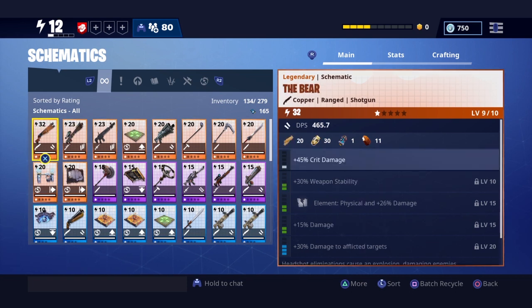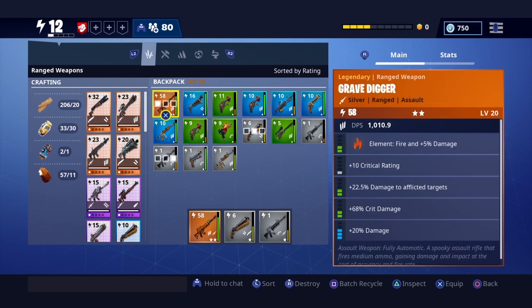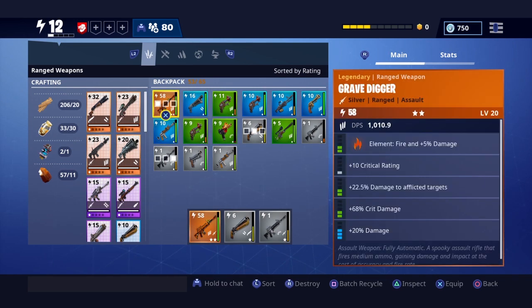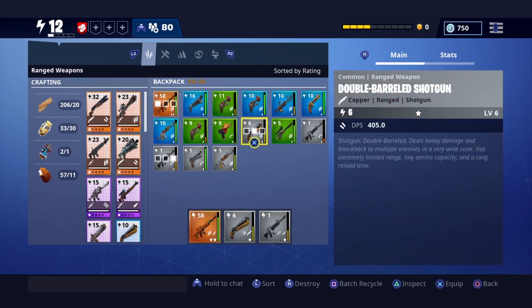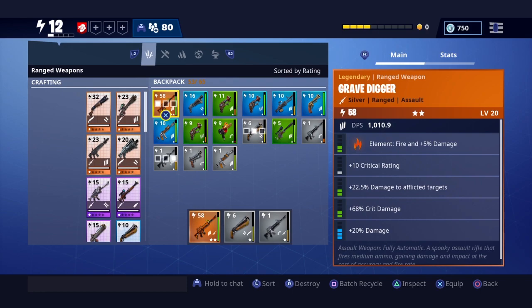The Bear I have at level Power 32, the Crankshot at 23, Hunter Killer at 23. Right now someone traded me the Grave Digger — I think it was for the Hydra — yeah, the Grave Digger 58. It's good and everything, but I gotta recycle the Bear again because it broke earlier.